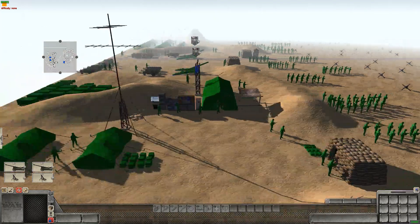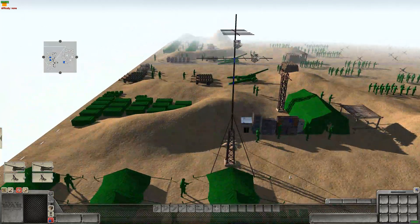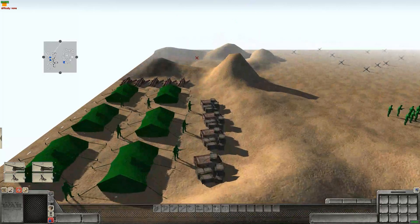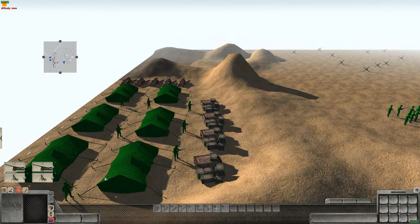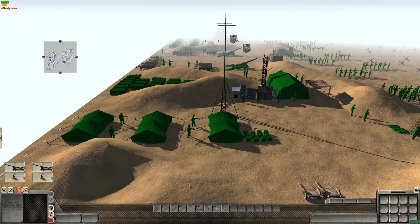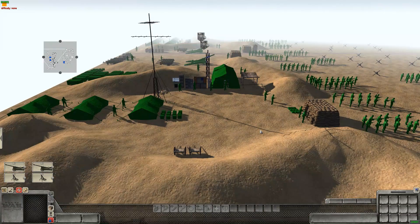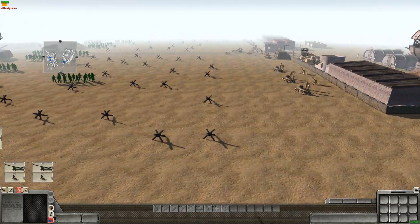The green infantry is going to be assaulting here. You can see they've set up their entire command post, as well as ammunition supplies, munitions, ammo, and wood. They have their tents set up where they're going to stay out. So we just have a full green army base set up here, facing off against the TANs.